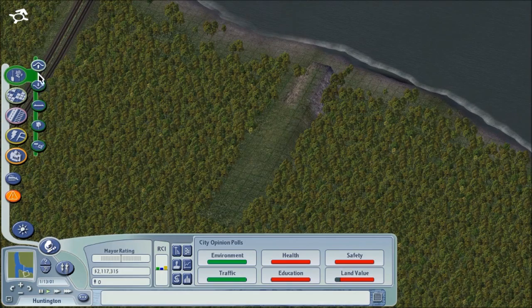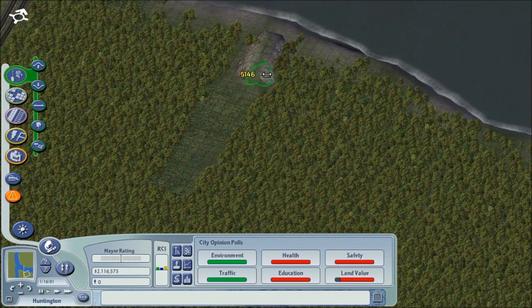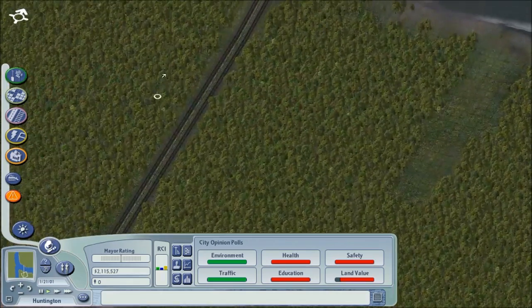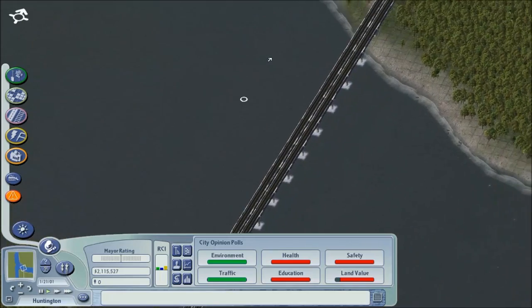Let's see, we'll just level it out — I'm not too concerned about it. There we go. I don't mind a little hill here and there on this side anyway. That looks nice — looking nice, looking nice so far.